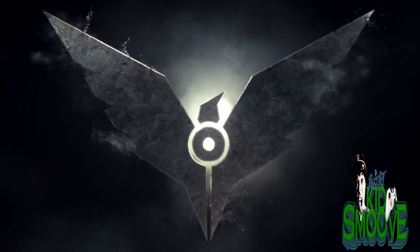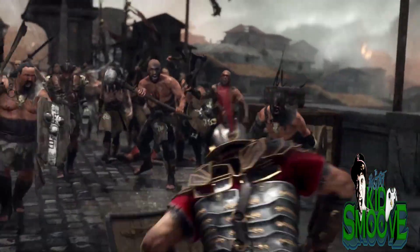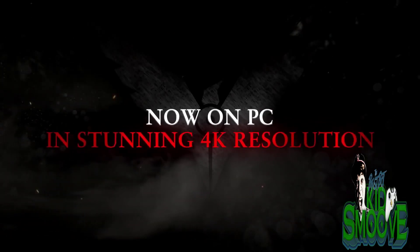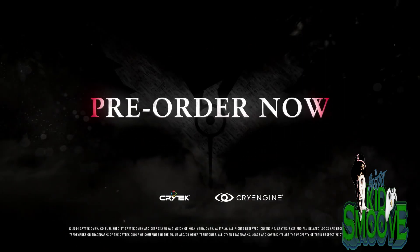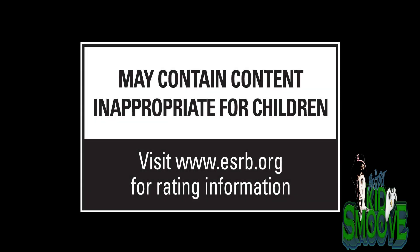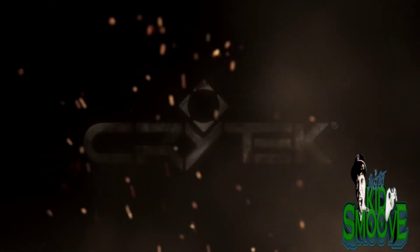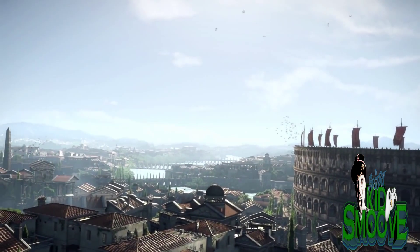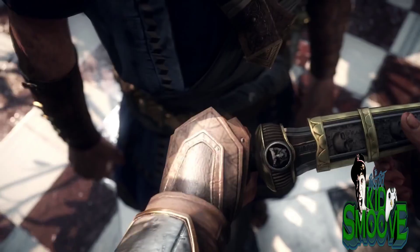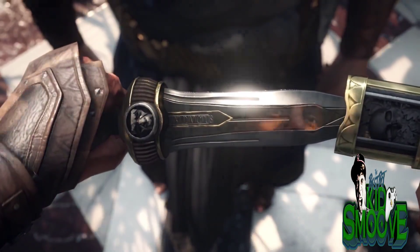The first game I want to start with on this list is Ryse: Son of Rome. Ryse was a launch title for the Xbox One in 2013 — easily the best-looking game on the console that year, and arguably one of the best-looking games of that time in general. I remember it being downgraded — its pixel count being downgraded shortly before release. It came in at like 900p and around 31-32 frames per second. It was a weird frame rate, not a set 30, and it went all the way down to the teens in some cases.